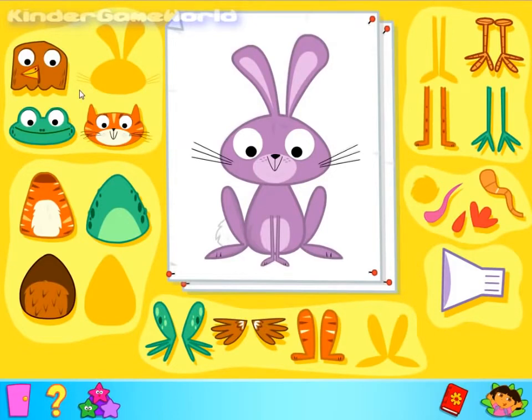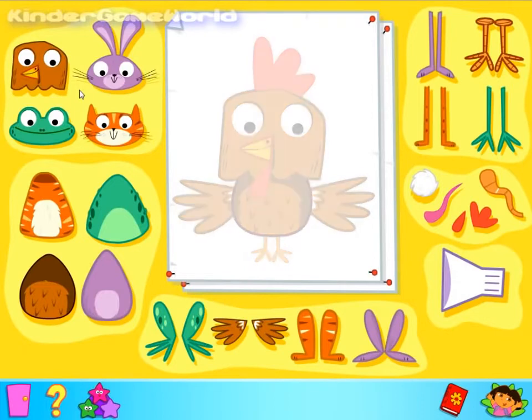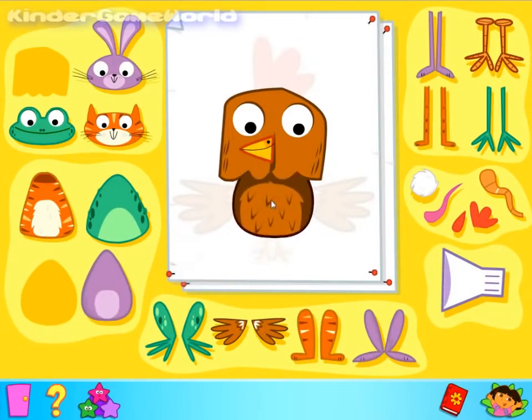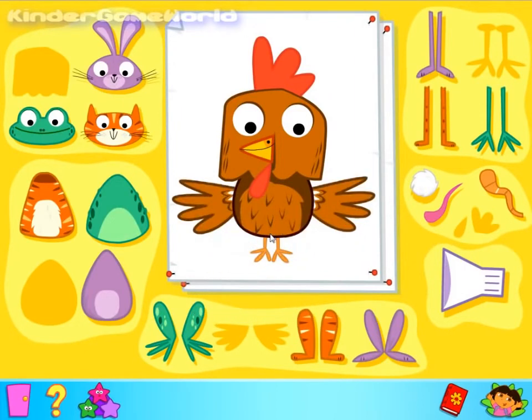Here's your first animal picture — it's a chicken. Good choice. Only two more parts to go. Only one more part to go. Fantastic! Your animal's complete. Click on the sound effect button to bring your animal to life.